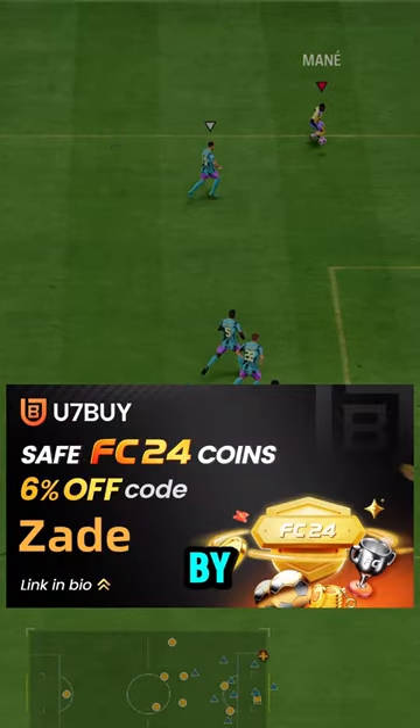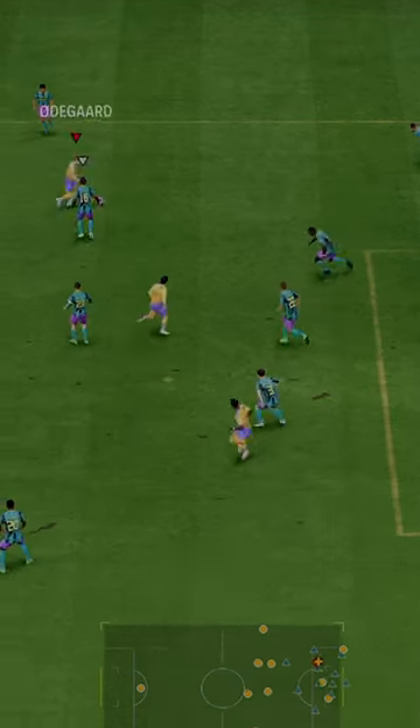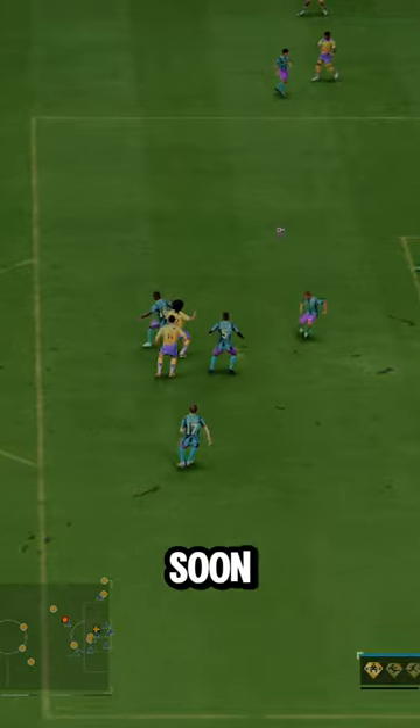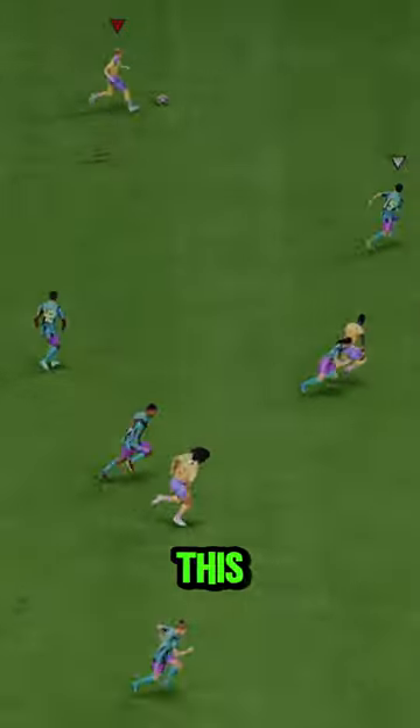If you need coins, go to U7 and use code ZAID for 6% off. Based off this price, I'm assuming we're getting unlimited 84-plus times 10 soon, because that's a very high price for this card.